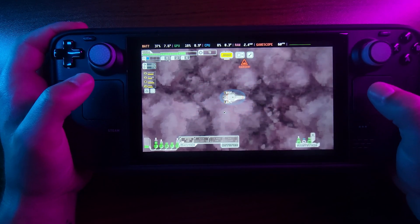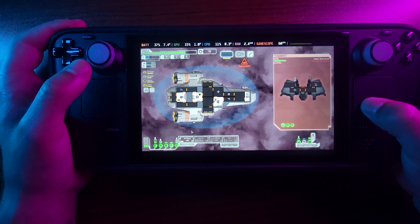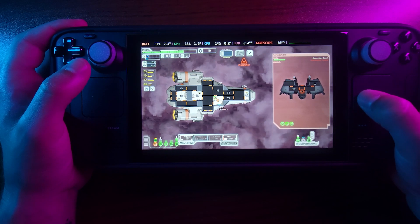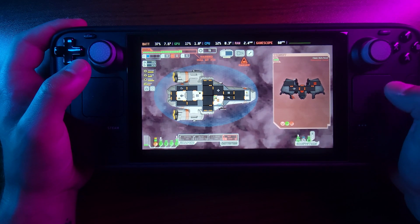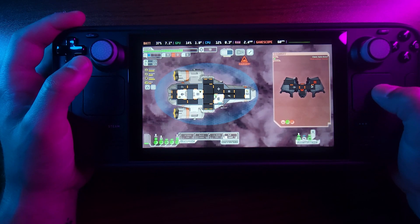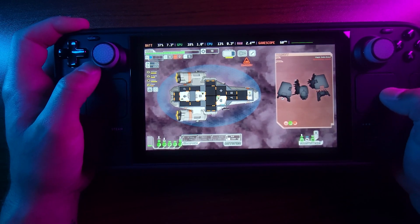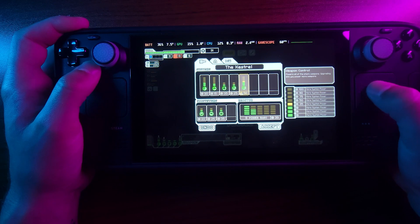This is running pretty decently on the Steam Deck — I was kind of surprised. I didn't know how it would feel, but it's not too bad. That's going to attack the ship. Oh that's not good. This is going so slow. There we go. We might have enough scrap to get stuff. Let's add some weapon control and upgrade our shield system — there we go.